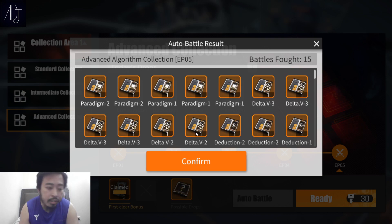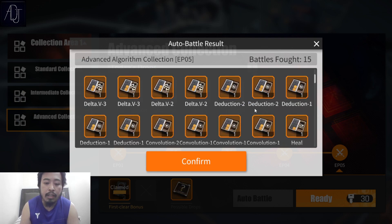These are the results of my 15 runs at around 400-plus keys. We have paradigm, paradigm, paradigm — nice! Delta B — nice! Let's see the stats.